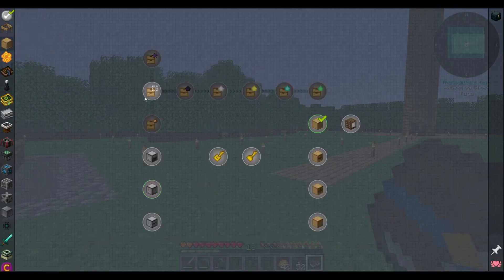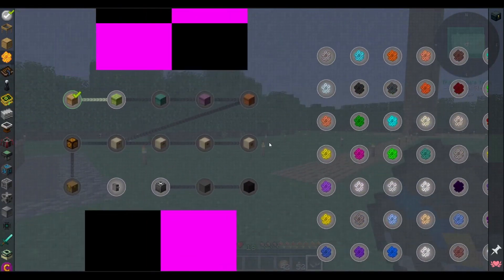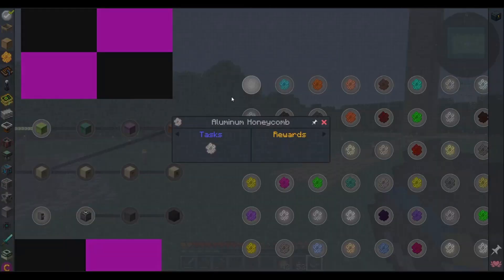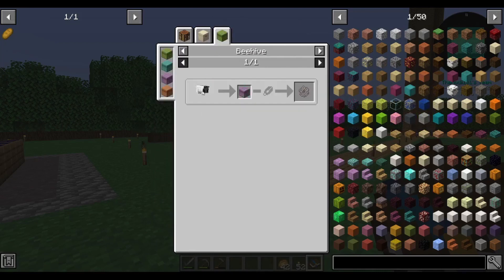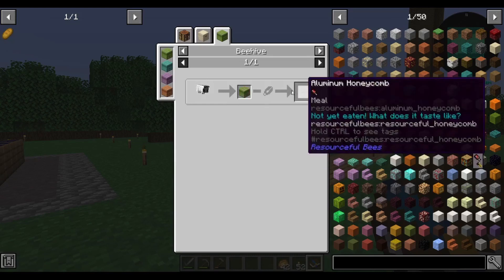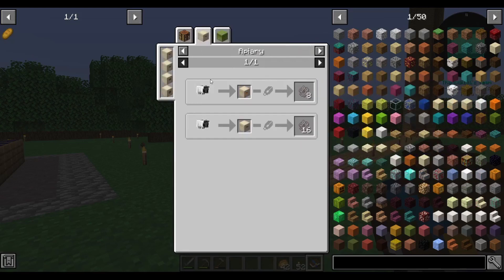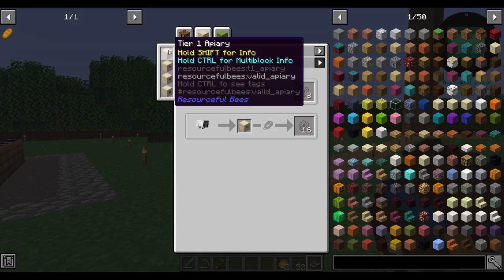We got the drawer stuff which we can start working on. We got bees - so here we go, this is where we start. If we look at this we can make aluminum honeycomb, and we get that from an aluminum bee inside of some sort of beehive. We use shears. I didn't know that to get aluminum honeycomb. Or we can make an apiary - it's pretty much the same thing except with shears we get one, but a tier one apiary we get eight. That's kind of cool! How do we make that apiary?